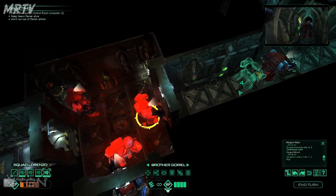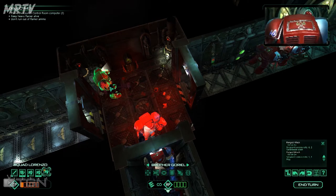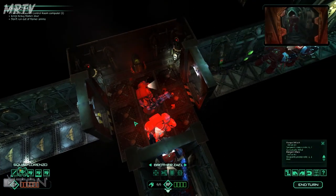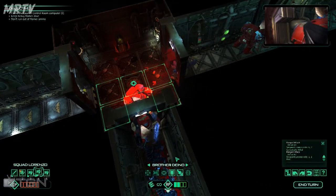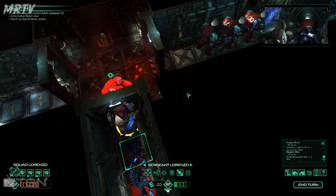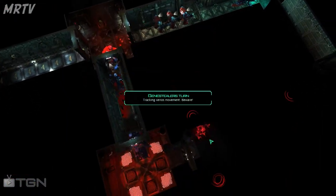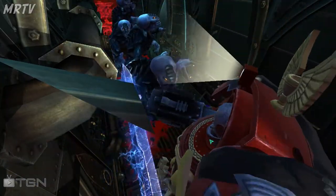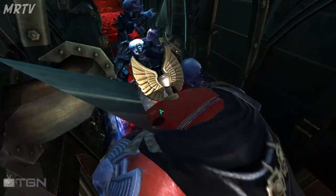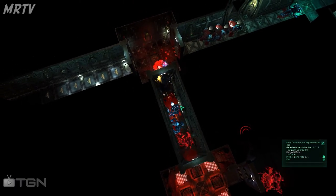The good part about this mission is even if everyone dies, if I can burn that room I complete the mission. So this guy needs to get up there quickly. Put this guy on overwatch - so while he's on overwatch, that other guy can't be on overwatch now. Power sword - that is best.